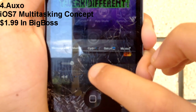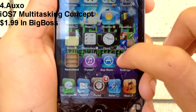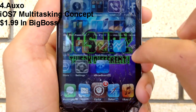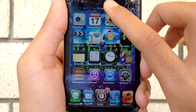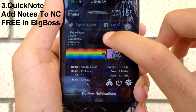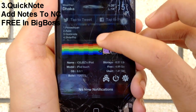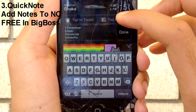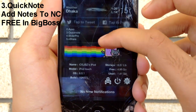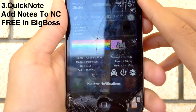There is a music player in Auxo as well — I made a video on that and explained everything in detail, so no need to repeat it here. Next up is Quick Note, which is another widget for your notification center. Quick Note lets you add notes to your NC so they stay there, making it easier to find reminders if you don't like the Reminders app itself.